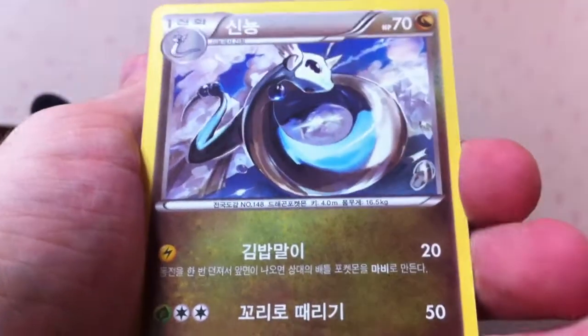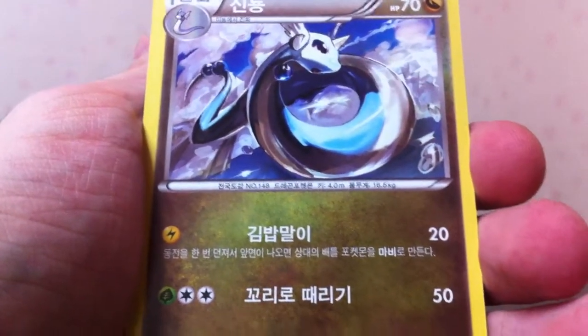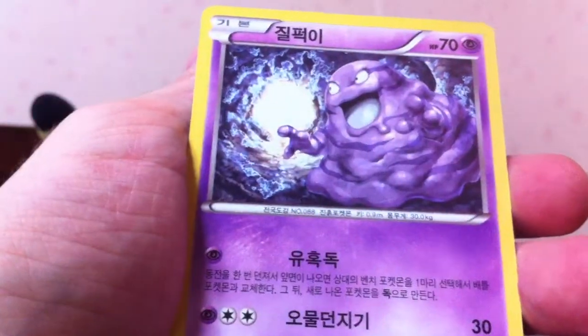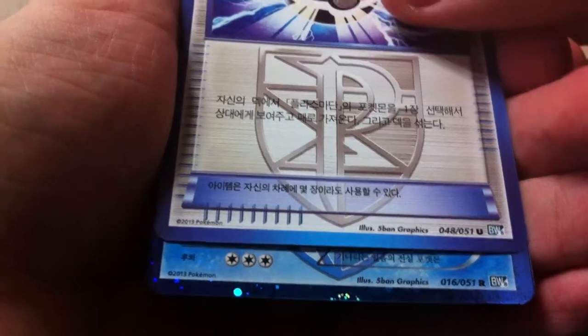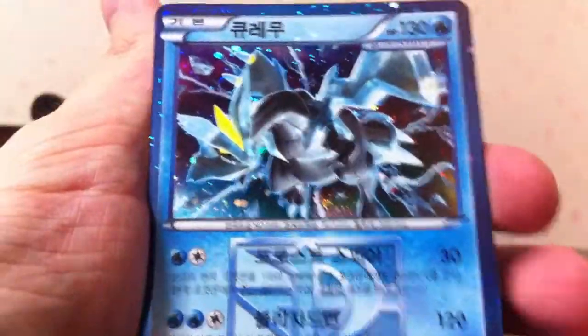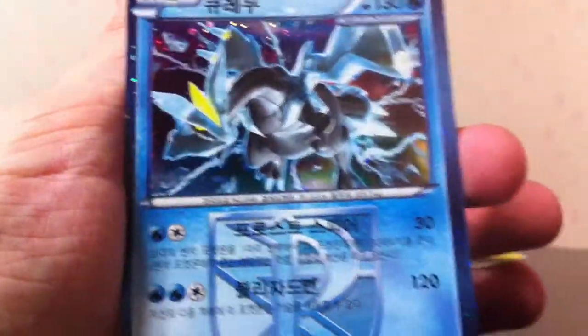Next pack, Dragonair — awesome picture. Love the hand-drawn art, so good. Hariyama, Grimer, Plasma Ball — that's a good card. Oh, there's a rare. Plasma rare, three retreat, it's gotta be Kyurem. It's Kyurem. A little disappointing, I already have Kyurem. I am hoping to pick up lots of new cards in this box since it's only the second one I opened.